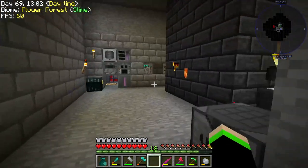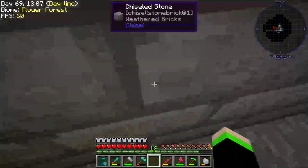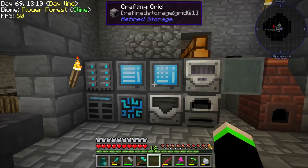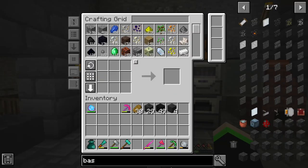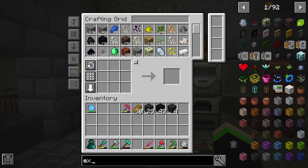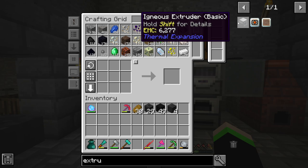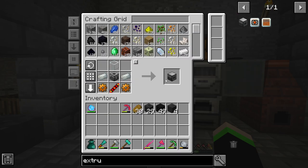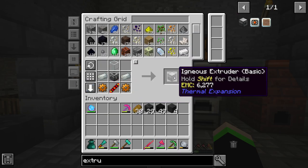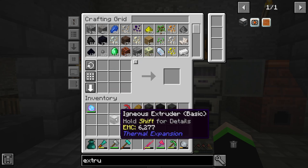Alright everyone, today we're going to be doing some things. First off, we're going to start by making an extruder — I don't know what that thing is actually called. We're going to make the Igneous Extruder, which actually we already have everything for. That was anticlimactic.